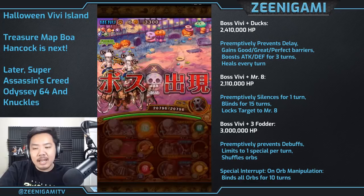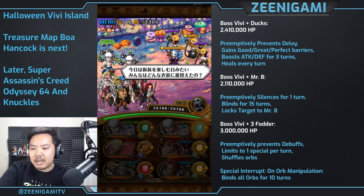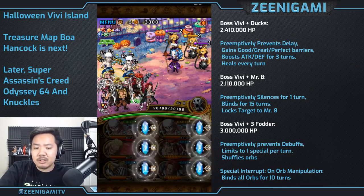If you get VV with Mr. 8, they're going to silence you for 1 turn, and there are 3 dudes in the back, so there's a 1 turn silence, there's going to be a blind, and Mr. 8 is going to have target lock on himself.